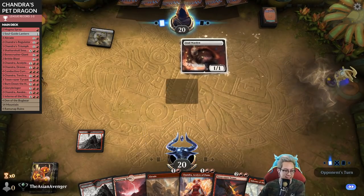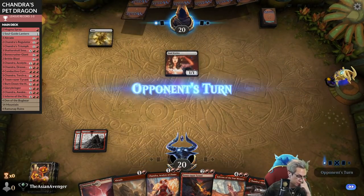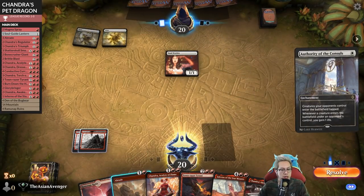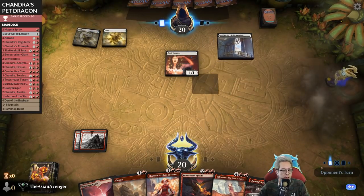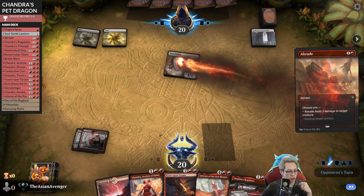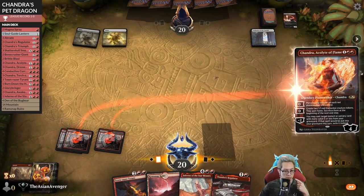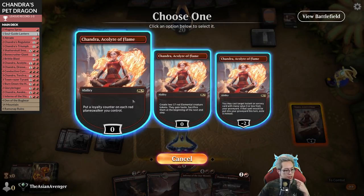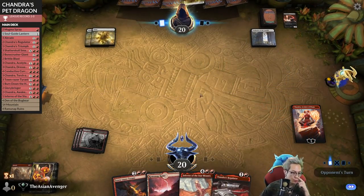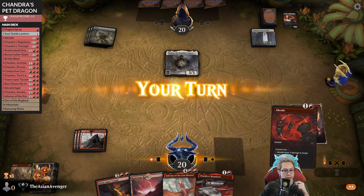We have to get ready to kill the eventual Cleric - Authority of the Consuls, that's a little unfortunate. We'll kill the Soul Warden. Put a loyalty counter - my two tokens on board won't do anything. Linden - sure.